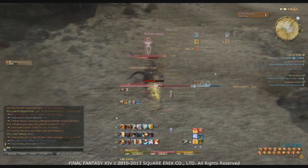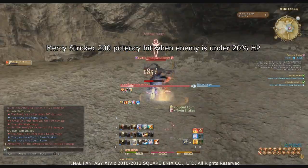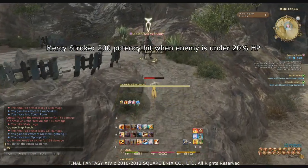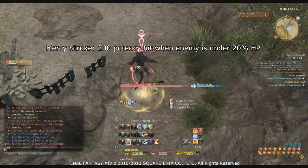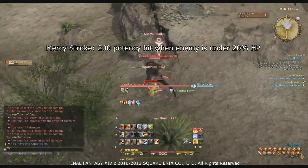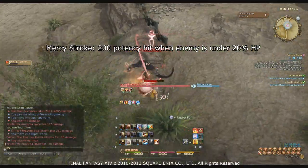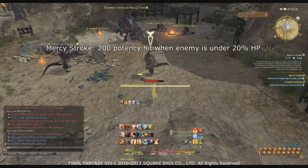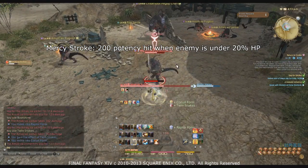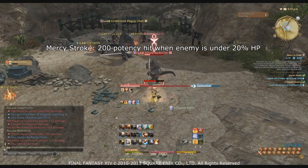Along with Blood for Blood, you have Internal Release as your offensive cooldowns. Use these at the start of a fight before Touch of Death, and every time they're available. Some fights may call for saving them to burst down a target. Use Invigorate every time you fall below 500 TP or during AoE phases where you need to take down adds. Using it midway into an AoE phase is recommended so you get it ticking early and have it available again when you become TP-starved later.